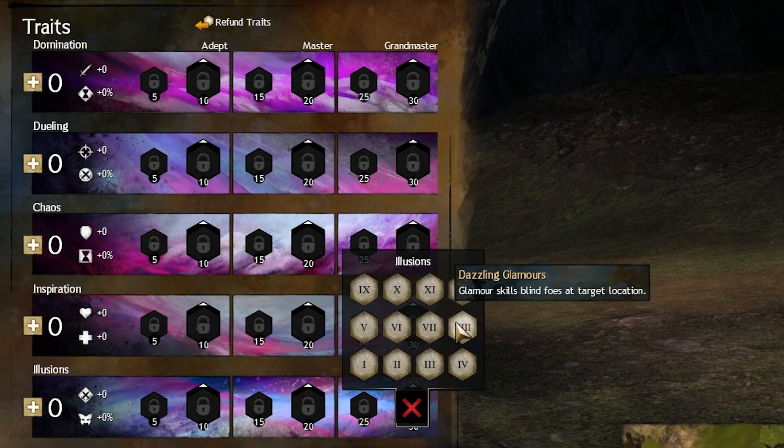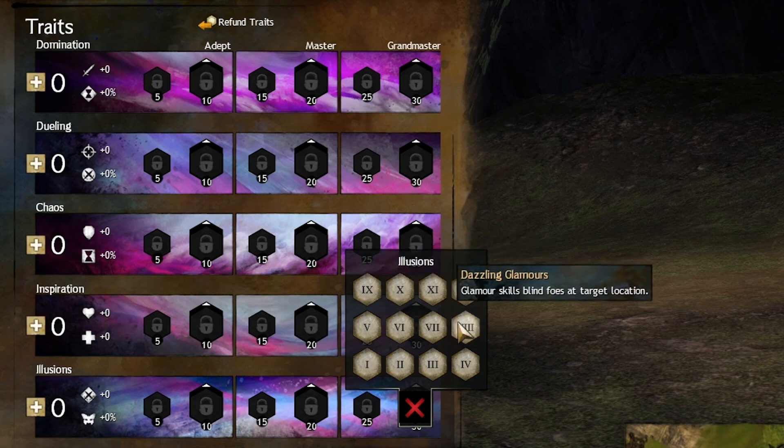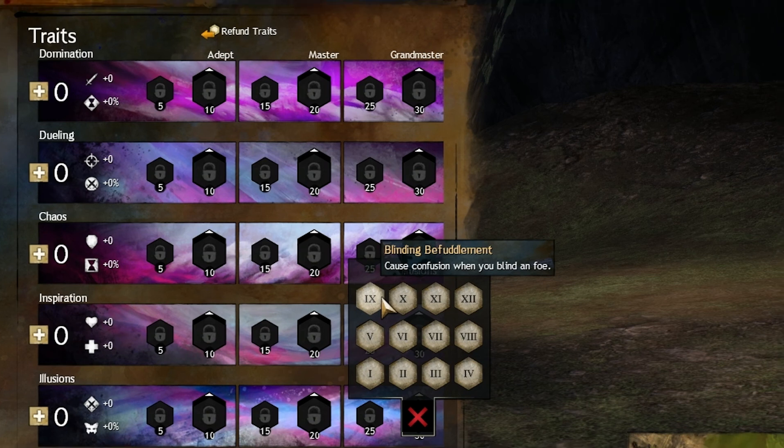Dazzling Glamors — I use this trait whenever I need damage mitigation or when I'm using a Confusion build. You can use this in a dungeon and do a lot for your group because the blind is very awesome, especially on hard-hitting mobs. Blind and Befuddlement synergizes very well with Dazzling Glamors — whenever you blind someone you cause confusion, and it also works well with the torch.